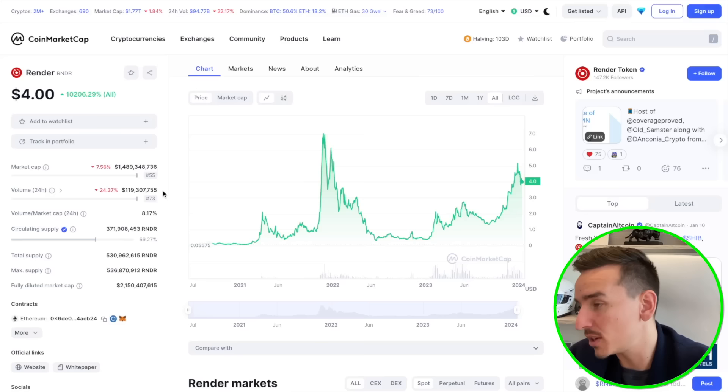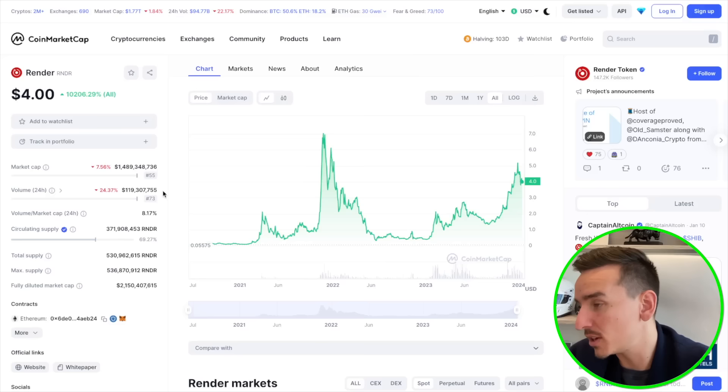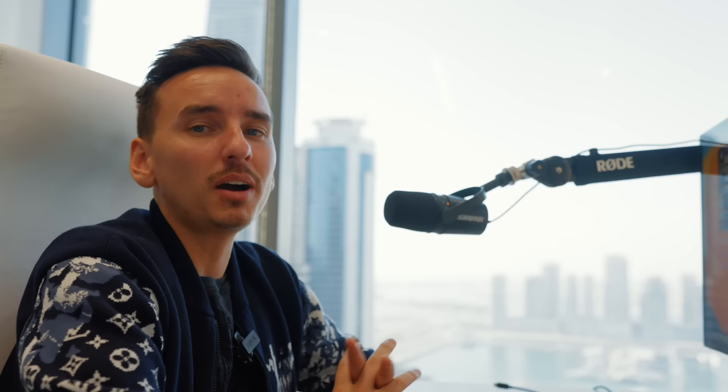Conversely, if you need computing power for rendering, you can pay with RENDER tokens to utilize the resources provided by the network. RENDER currently has a market cap of $1.6 billion, which is a little higher than the other tokens in this list, but it is definitely a token that is here to stay based on my research. All of these tokens are available on Bybit — use my link down below and you will get up to $30,000 in bonus based on your deposit and activity on the platform.